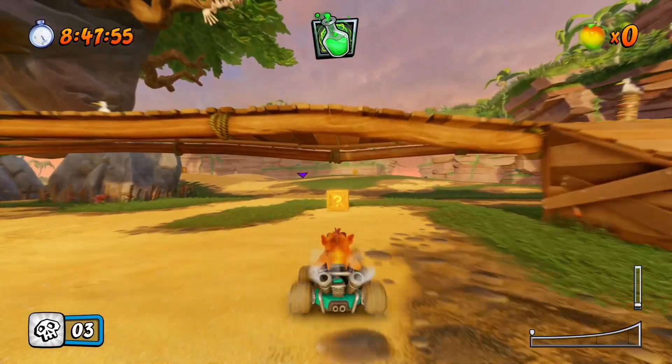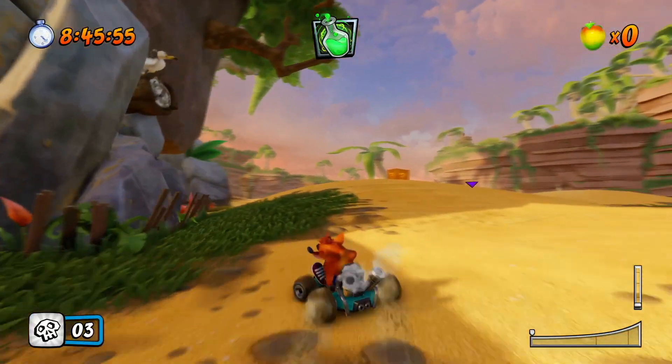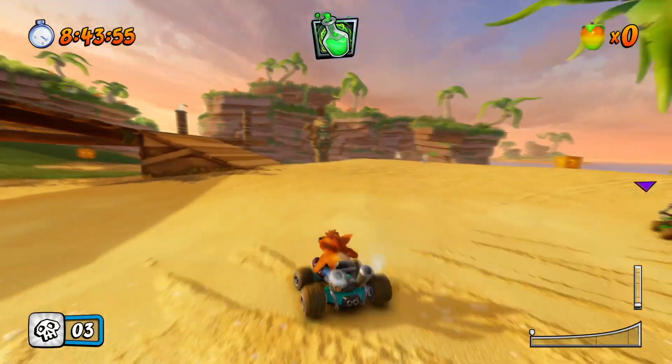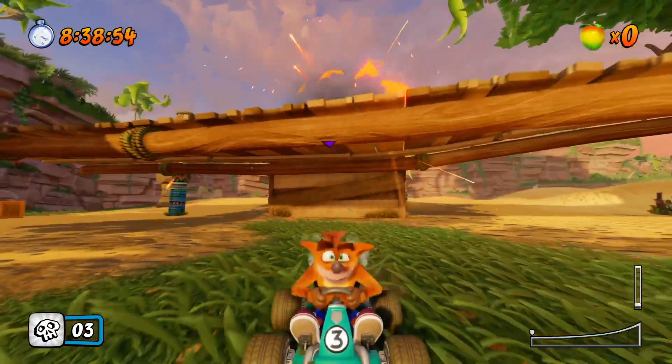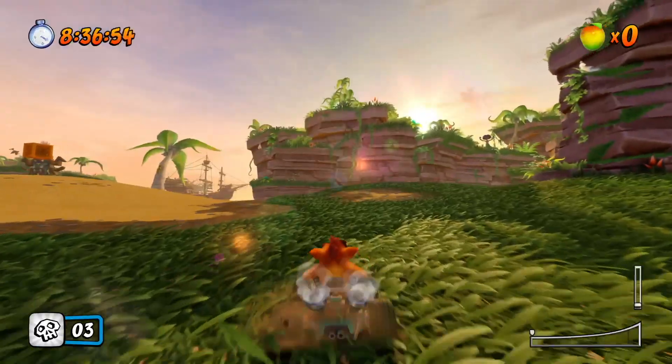Don't just stand and wait — try to get in front of the enemy. If he gets the missile he's just going to shoot it anywhere, so get close to him and throw the beaker behind you, not forward. I've done it two or three times just to make sure it works, and it does.